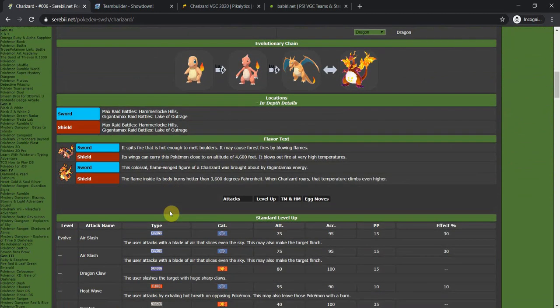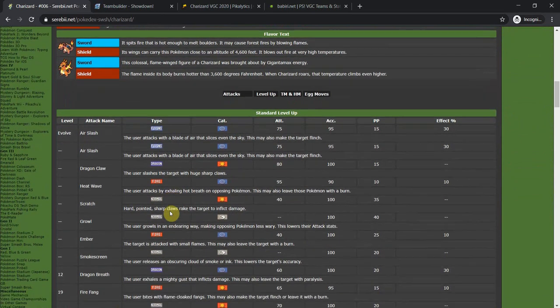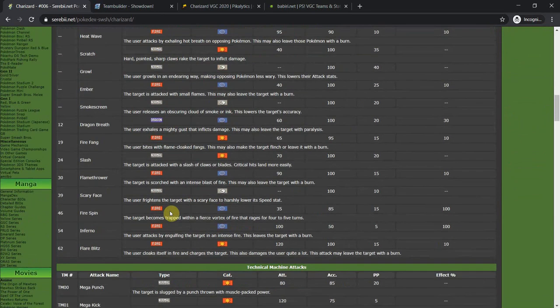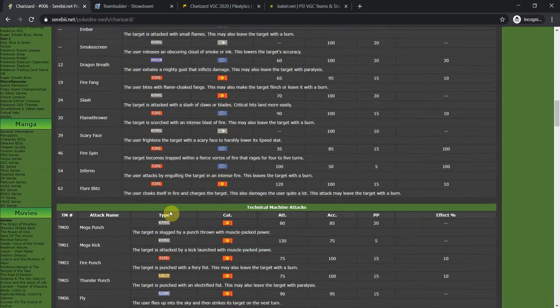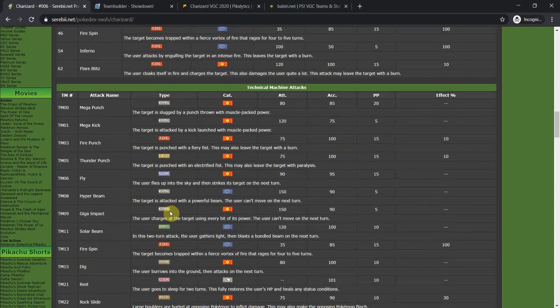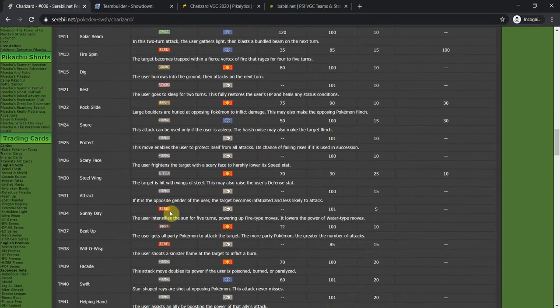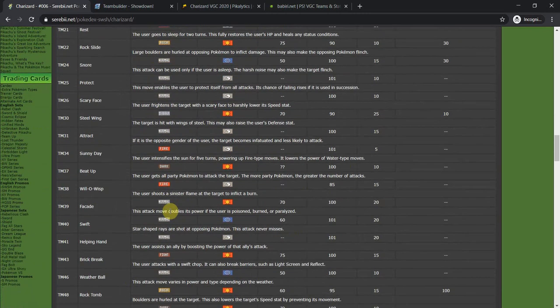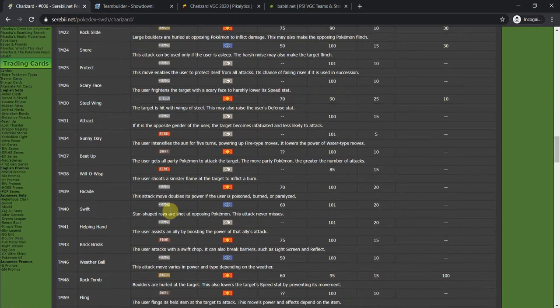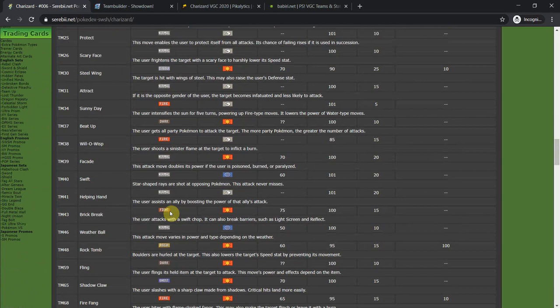Looking at its moves: Air Slash is good for Charizard, Heat Wave is also very good as a spread move. Flamethrower isn't too relevant in the current format. Solar Beam provides great coverage. Sunny Day — you're going to get someone else to do that for you. Will-O-Wisp you're not going to use on Charizard. Weather Ball is interesting but doesn't really have room on the moveset.